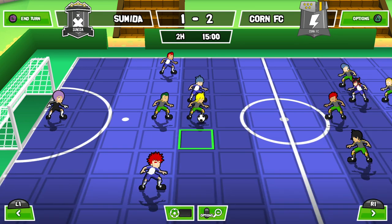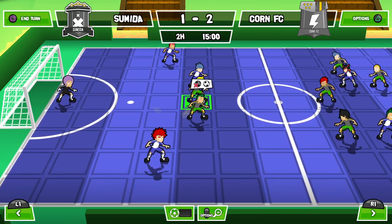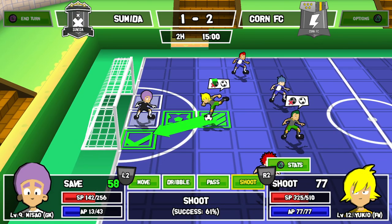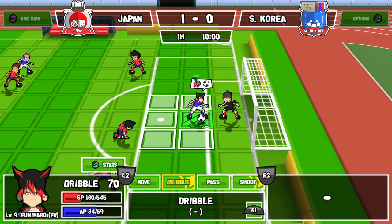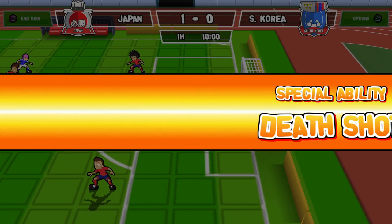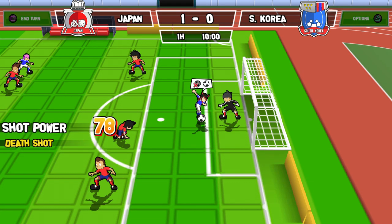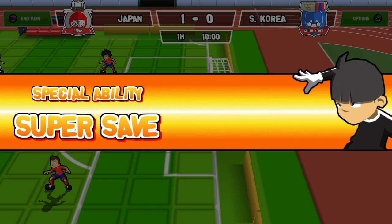The matchups themselves take place over two 20-minute halves. Each turn — yours and the opponent's — takes away one minute off the clock. Each turn, every one of your players is able to do two actions: either just moving around, dribbling immediately past an opponent as they're trying to steal it from you, passing the ball, or shooting the ball. There are also skills that you'll unlock a little bit into the game, and they're based on different categories such as pass or shoot.